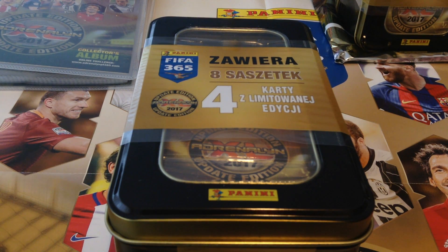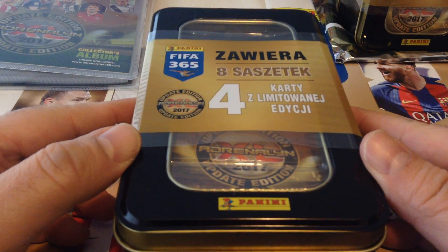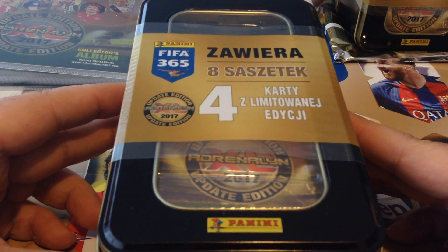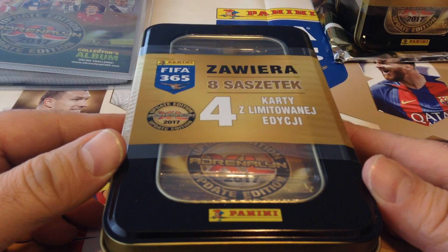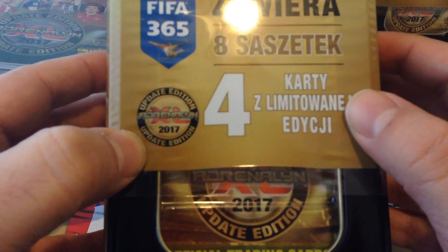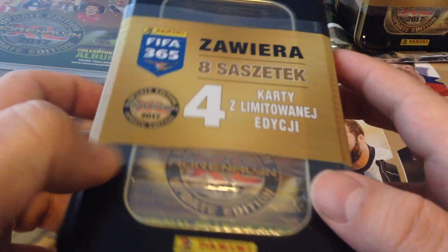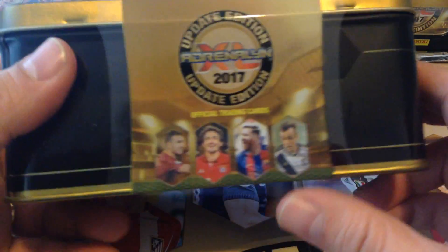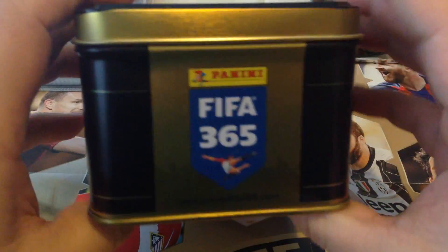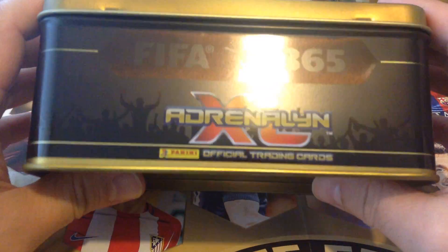Hi you guys, what's going on? Ratskasa7799 here. I've got another new video for you today and I have a nice big mega tin from Poland. This is for Panini FIFA 365 update edition, of course the AXL collection for 2017. So it is completely stacked for the Polish collectors — I've always maintained they are really lucky. Really nicely designed tin with all the color scheme and designs with the gold and black.